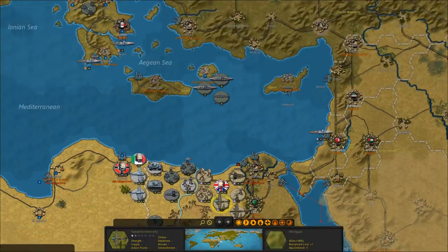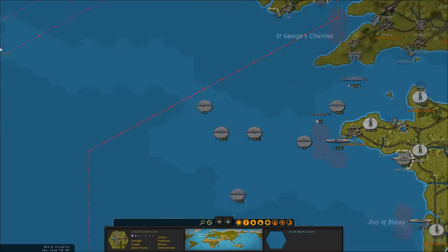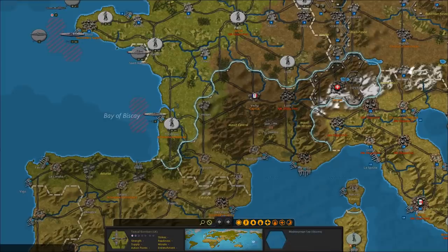We did destroy a few British naval units last turn as well. A British battleship was destroyed off the coast of Brest, as well as a British destroyer. We're trying to get our submarines out into the shipping lanes to start interdicting British economic output again.